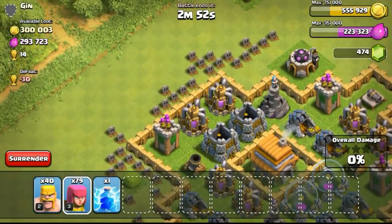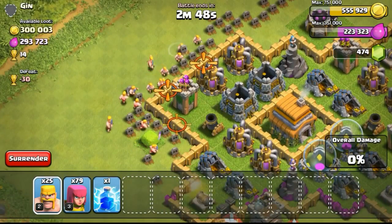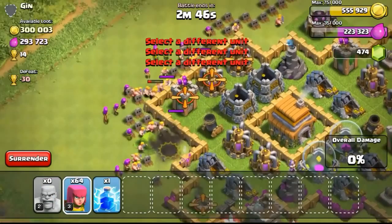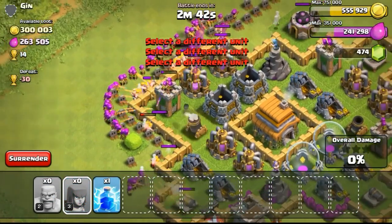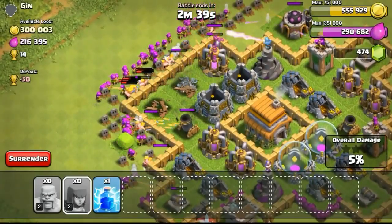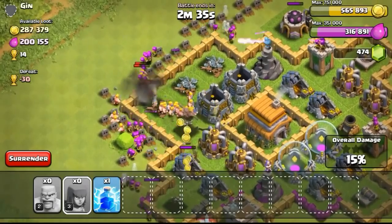For this particular base, there's 300,000 gold available and 293,000 elixir available. We're just going with level 2 barbarians and level 3 archers. Not having any wallbreakers is going to make it hard for my barbarians to pass through those level 5 gold walls.